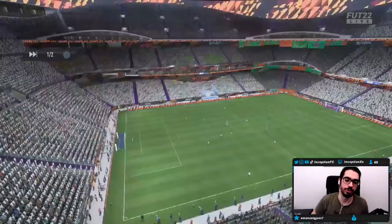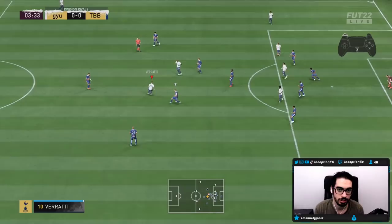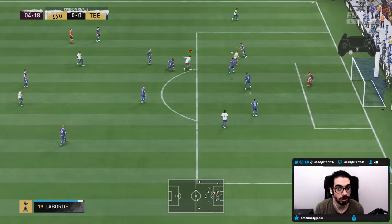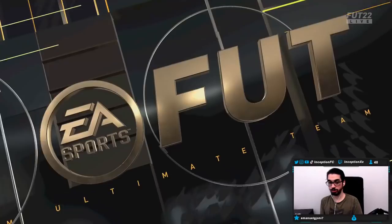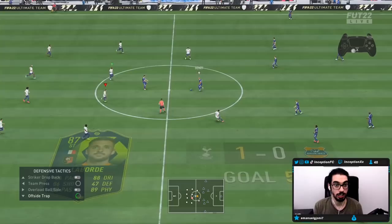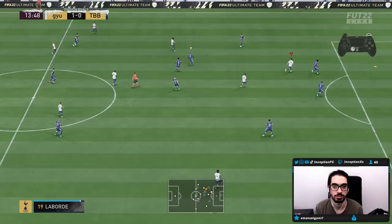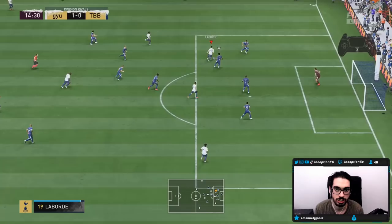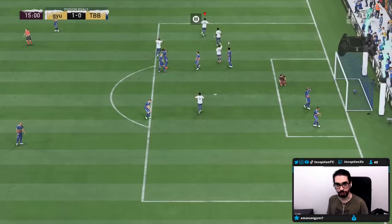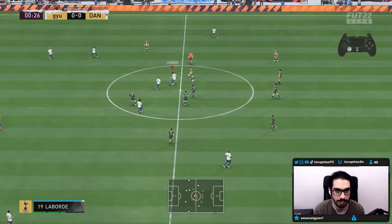Check out this opponent's team — this guy is an icon fiend. I managed to score with him. That dribbling is rough though. I'm actually scoring with him — we're scoring goals with him, guys. At least his animations for shooting don't take as long as some other cards. For the timing, I could not get it down with him.